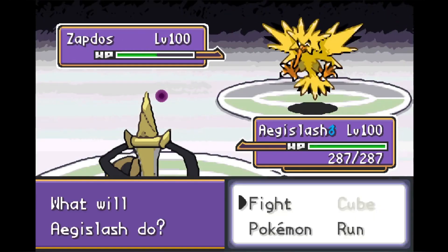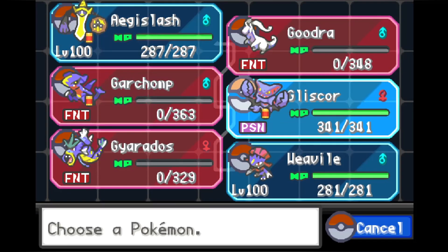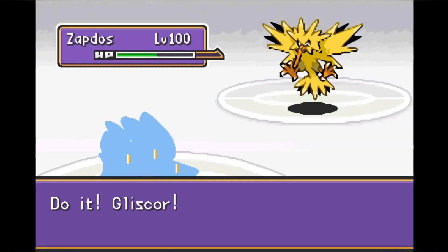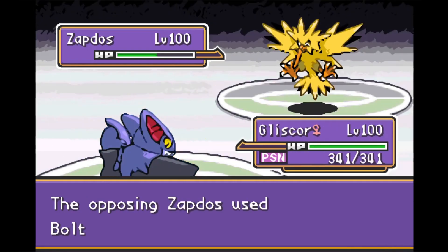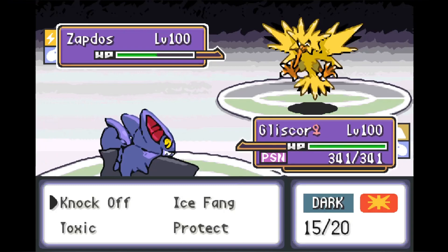This battle's far from over and Zapdos comes back out. Zapdos is a physical attacker — we could King Shield to lower his attack harshly, but Zapdos has the Defiant ability, which would basically nullify the attack drop from King Shield anyway. So we switch into Gliscor. Zapdos tries Bolt Beak but Gliscor immunes it — Gliscor is a ground type and Zapdos can't do much here.